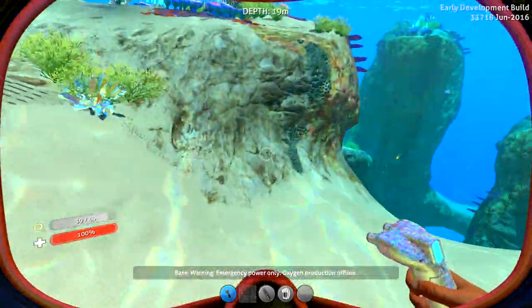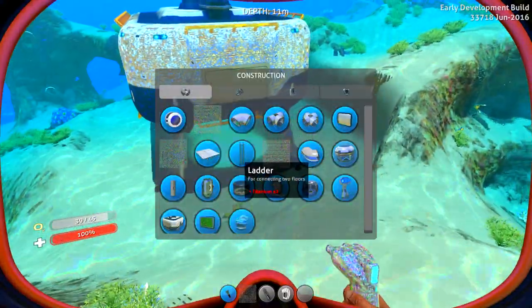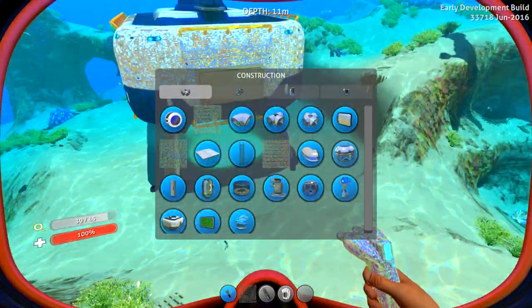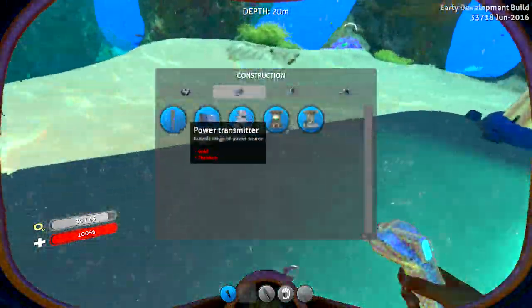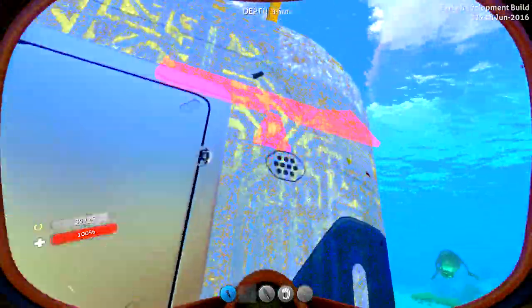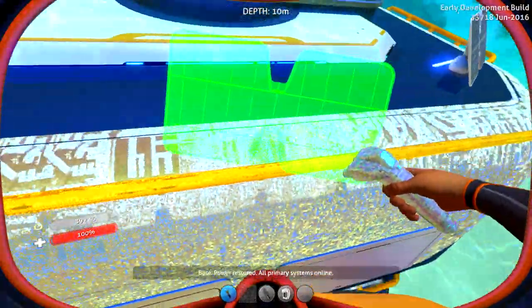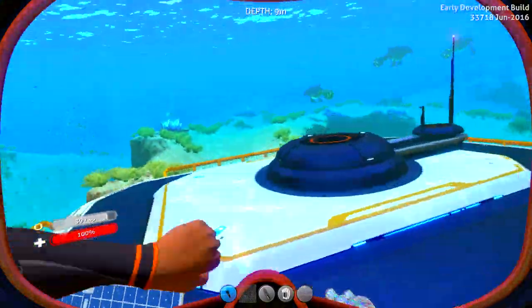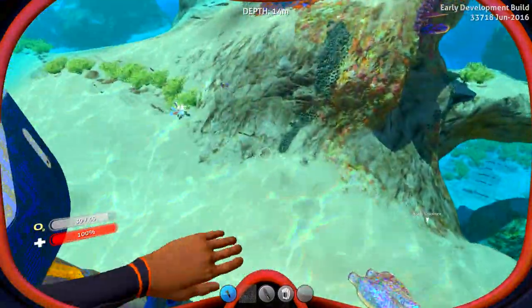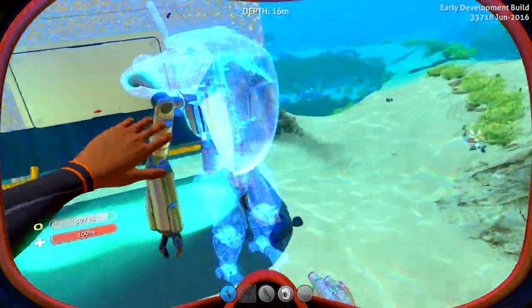Anyways you guys, we are playing Subnautica once again, and we are going to check out the exosuit and some of the fancy little things that happened with that. Let's go ahead and get the stuff right here all put in. We need to put a solar panel right up on top of this, because we're gonna check out the upgrades that are there for the suit too. Item exosuit — hell yeah, and there's our exosuit.